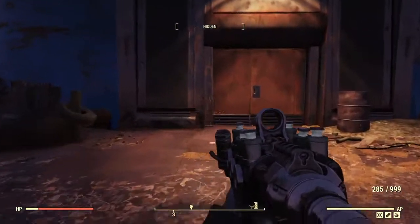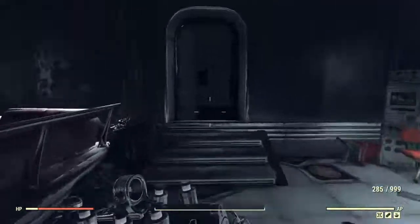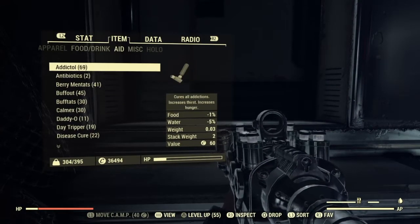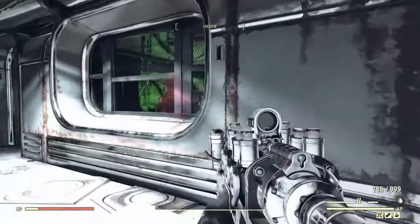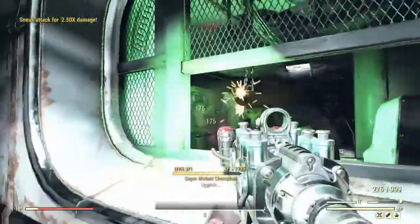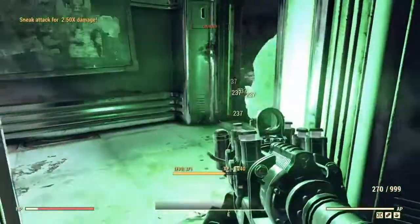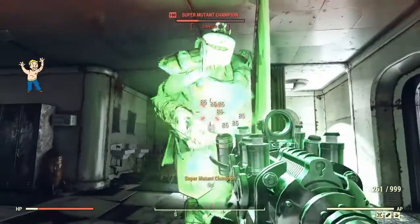I am going to head into the dangerous building. Now that I am inside, I'll take a Berry Mentats so we can all see the enemies just a little bit better and gain a couple extra experience points potentially. All right, get him through the window — level 100. That was sneak damage, you can see this thing can hit in a radius.